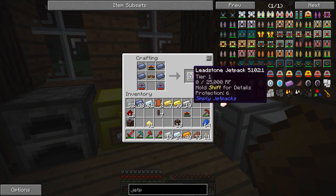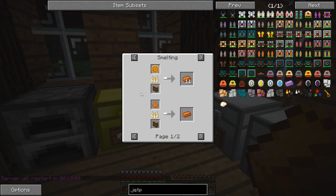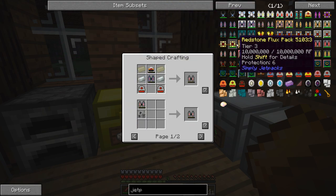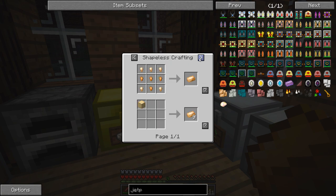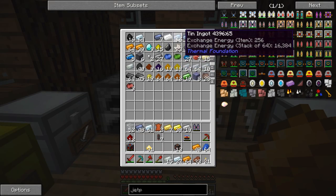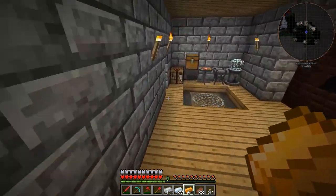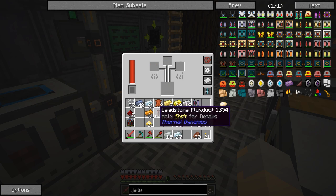I have everything ready to make the tier 1 jetpack, but what I'd really like is the hardened one. One tin and three copper will make plenty of bronze, so I'll go ahead and do the hardened jetpack upgrade at least — it'll hold more RF. Let's do a bunch — was it three copper and one tin? Yeah. Let's do five batches — that should make us around 20 to 24 bronze.